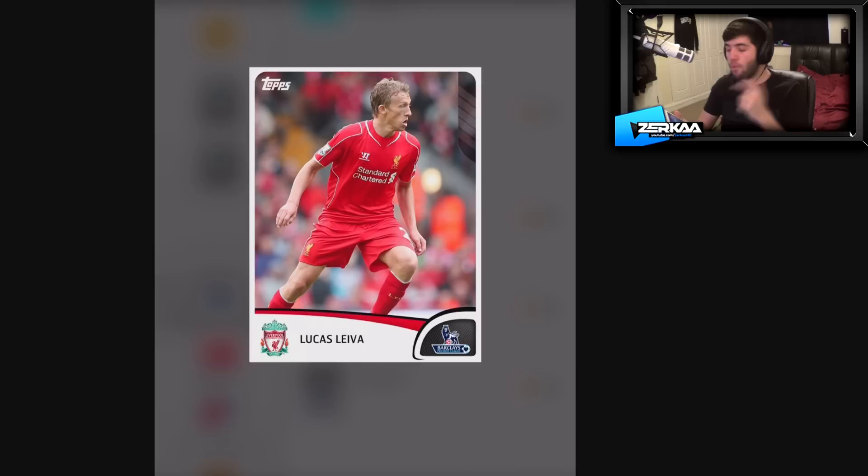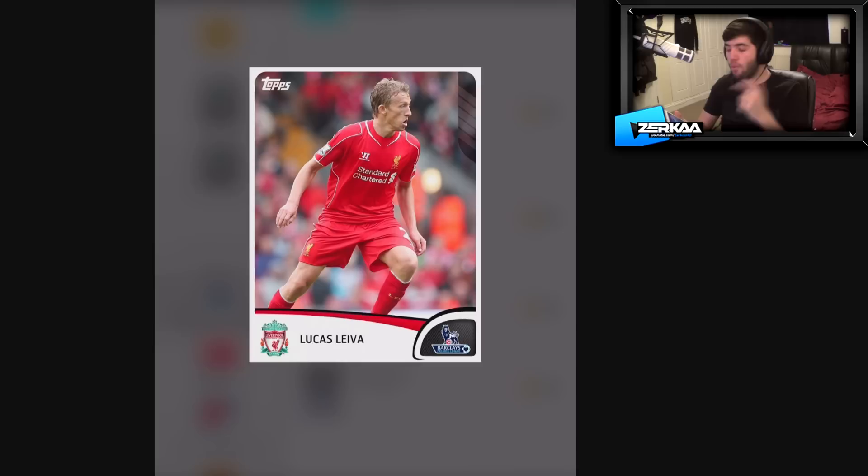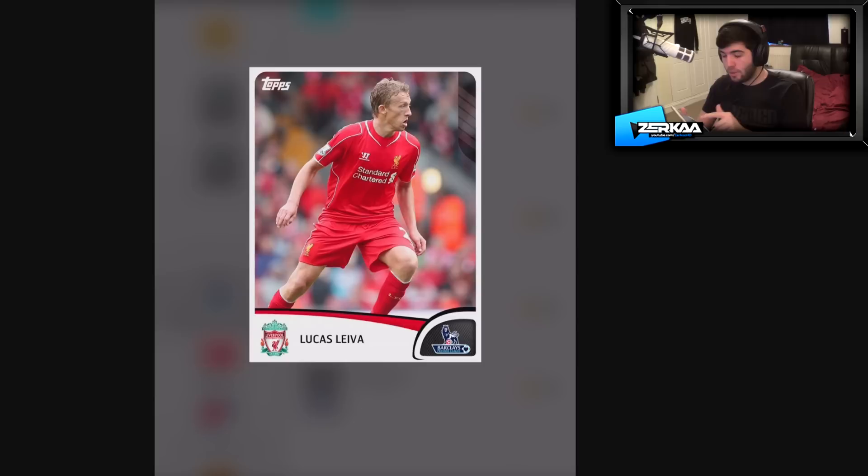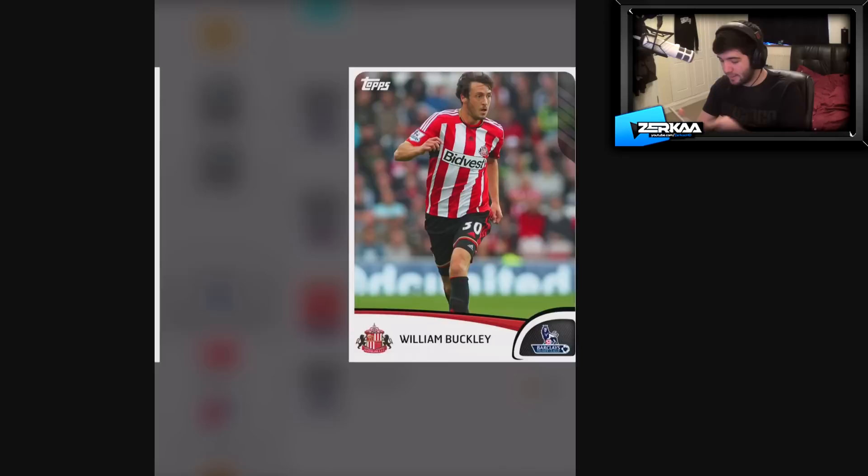I'll show you the whole pack animation — I haven't seen it before. First player: Lucas Lieva from Liverpool. The higher those bars in the top right-hand corner, the rarer the card is. If you click on his face, the bottom left shows you how many cards have been issued of him. This one's common — Lucas Lieva. But just because I've got Lucas here doesn't mean it's only the common version. You can get all the way up to super rare Lucas Lieva. They're always releasing new special cards, so hopefully I get one in this.